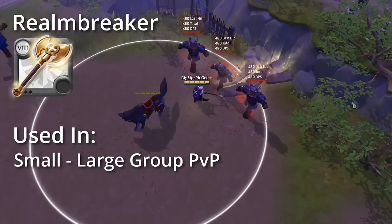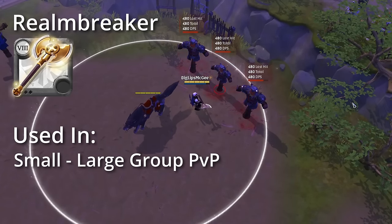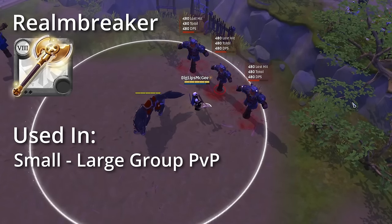Last but not least in our Axes tree we have the Roundbreaker, which jumps up and slams down in a small AoE, knocking up, dealing damage, and reducing the max HP of all enemies hit — used in all sorts of group PvP and raid level PvE.